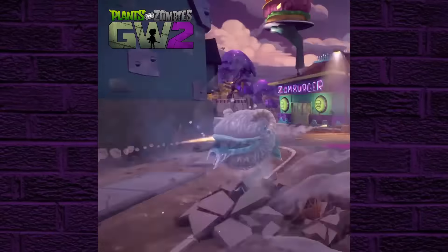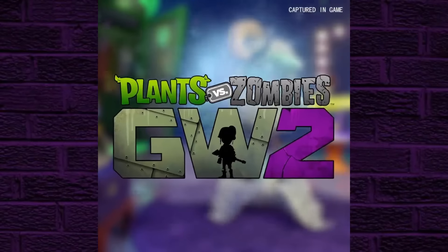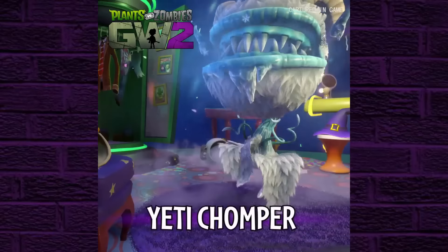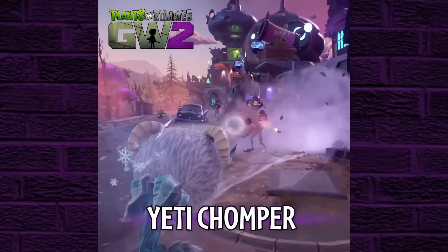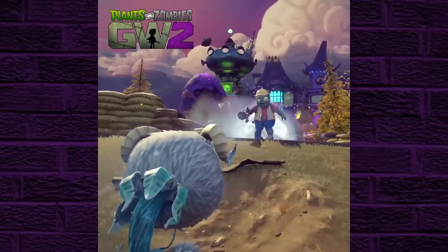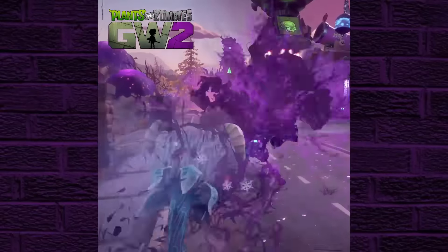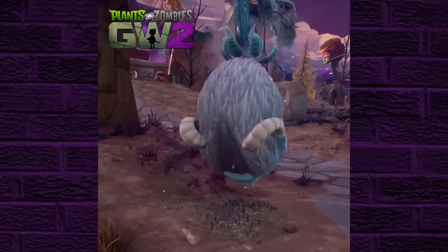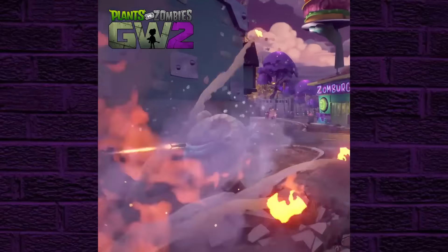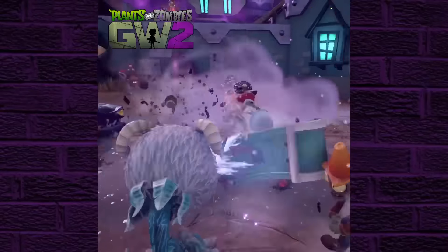Another thing you can take from this video is the fact it appears the Chomper gooped the All-Star twice in quick succession. That would probably show that we're going to be getting more goops, so instead of just one goop as an ability, you'll be able to goop characters multiple times — probably about three. You see a cutscene with the Chomper using the goop, and then you see the Chomper goop the All-Star twice after that. Three goops is pretty good, considering it's one of the best assets to the Chomper.